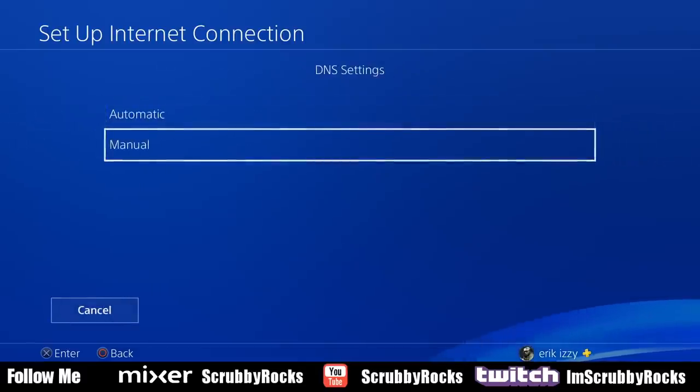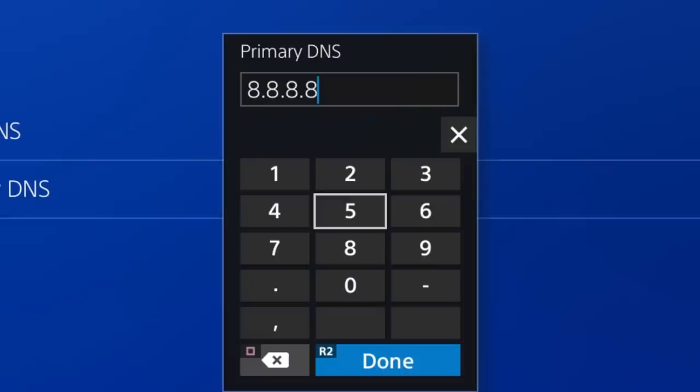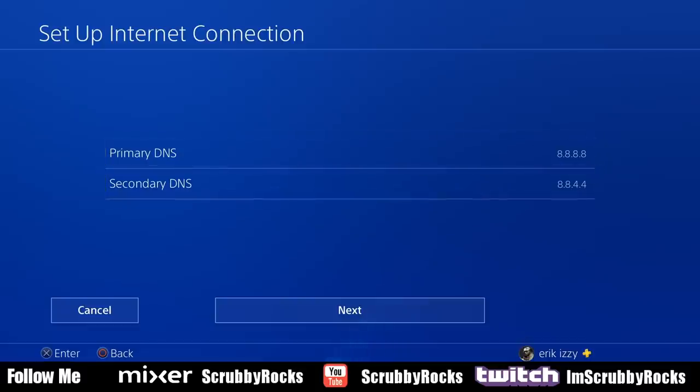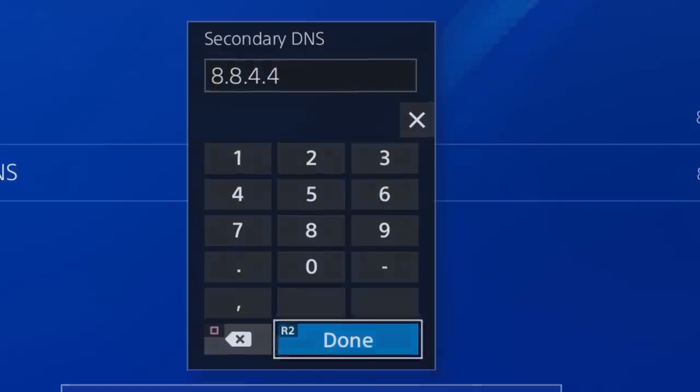Be sure to select manual for DNS. I've already put them in, but you want to add the primary DNS as 8.8.8.8. When you're done with that, click done. Then for the secondary DNS, make sure it's 8.8.4.4. When you're done with that, hit done.